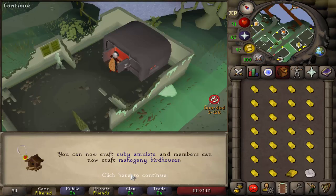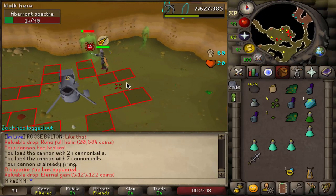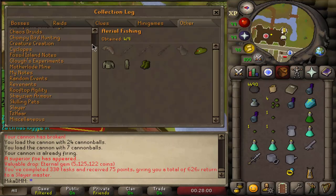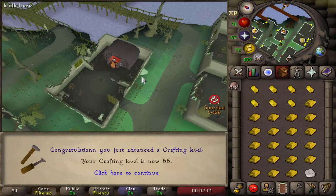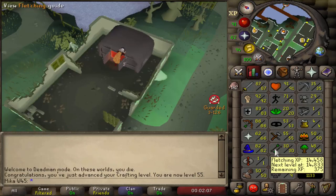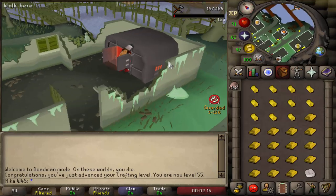Here is 50 crafting coming through. No way — I just got an eternal gem on my main account from a superior. I'm just doing a little bit of Slayer while I play my Deadman Mode account, and I just got an eternal gem. There it is — I got an imbued heart and I got an eternal gem. That's actually quite insane. And here we have it — the big 55 crafting, and we can now do Slayer helms. I'll probably chill here for a little bit longer. I don't think I'll get 75 as of right now, but very happy with that — I'll go ahead and continue with Slayer soon.